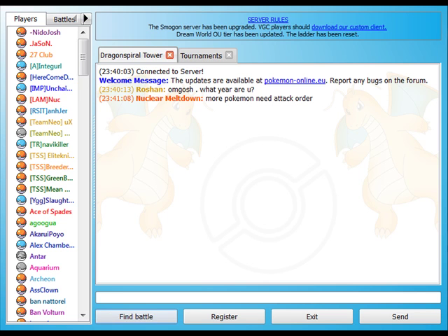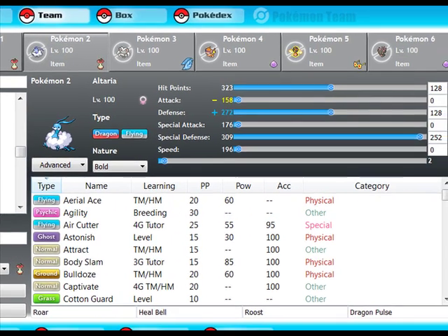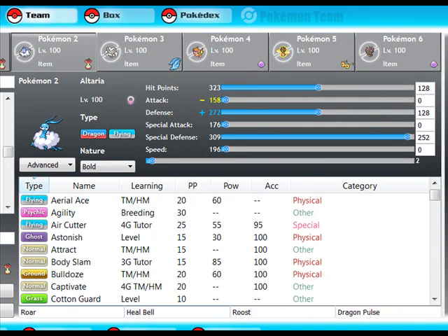Next up — let me try finding someone else, I'm not getting anyone. Next up is Altaria. It's kind of generic — just Roar, Heal Bell. I had Draco Meteor for a while, but then I got rid of it because I like the special attack boost. I mean, it's stronger than Dragon Pulse, but I like staying in more with Dragon Pulse.